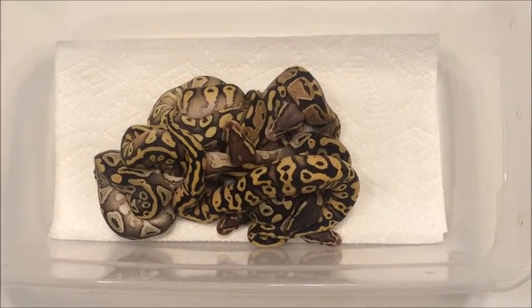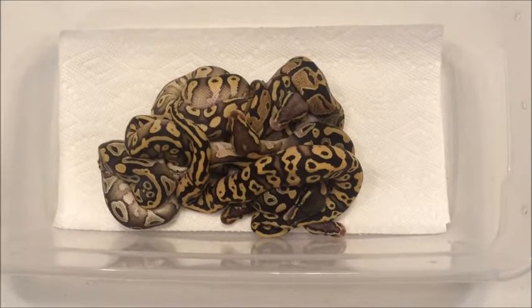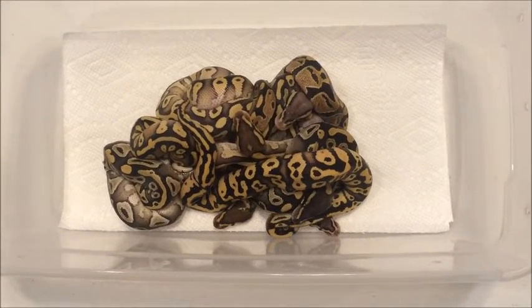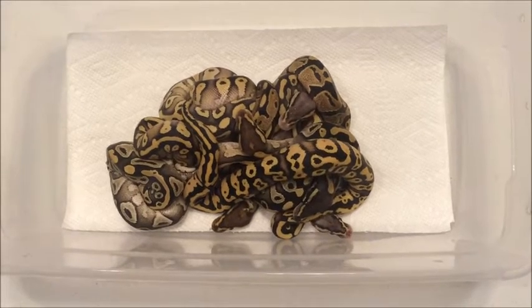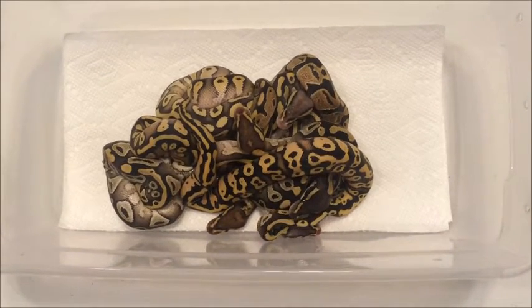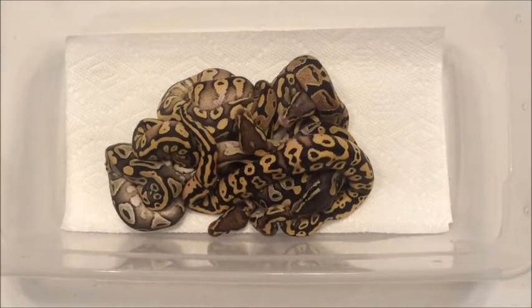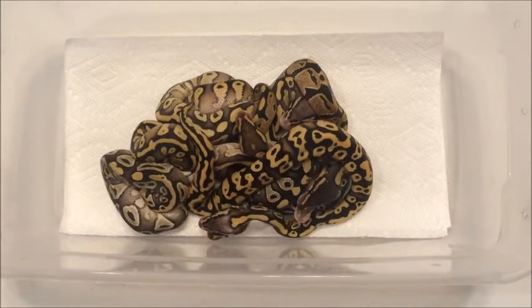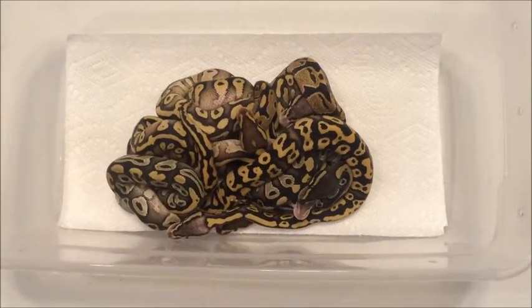Hey guys, Jared with Dragon Tamer Reptiles. Today we're going to do clutch number two post first shed. This is a Pastel Yellowbelly to Fire clutch. We got pretty good odds and nice variety for our first fire clutch. We got three single genes, one double, and three triples out of seven eggs. Not bad, pretty good sex ratio as well.